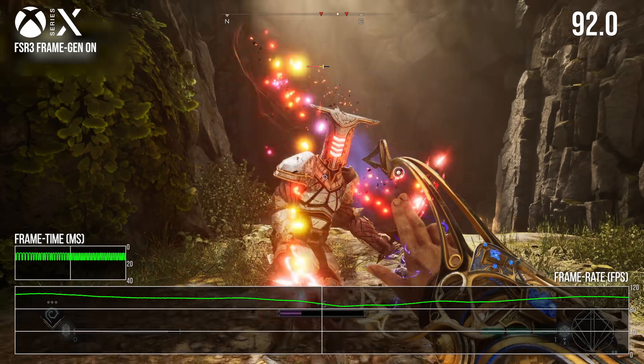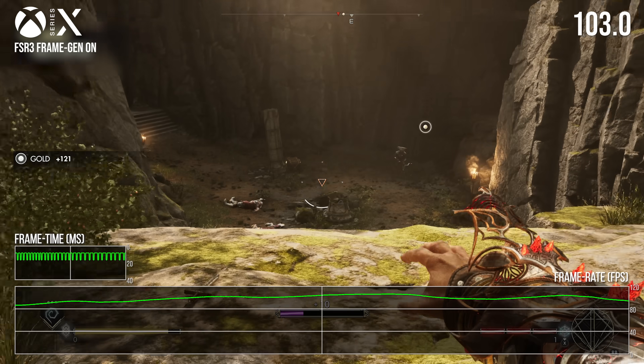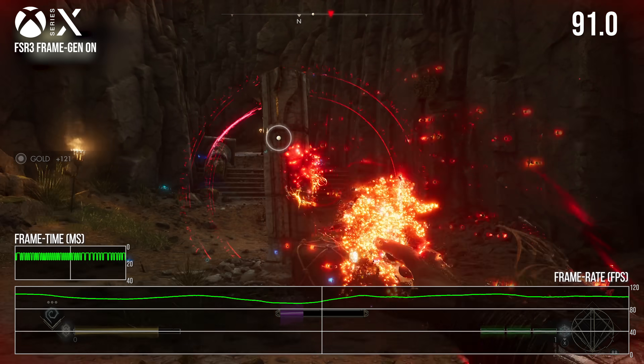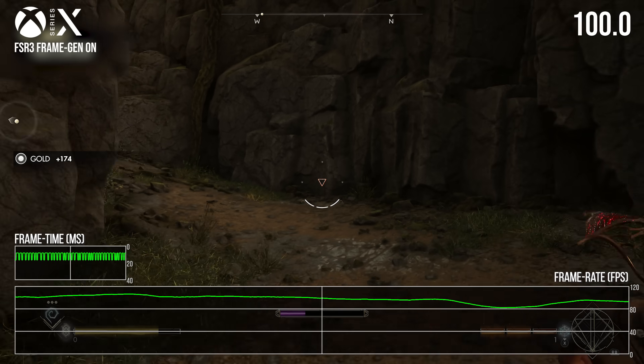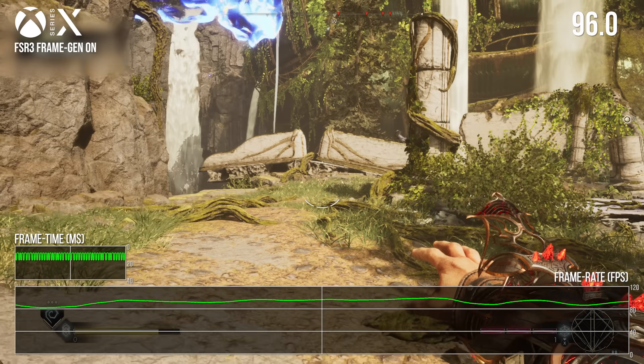It's finally happened! Frame generation technology has arrived on consoles, amplifying framerates and potentially transforming experiences. What you're looking at here is the first game to support it — Ascendant Studios' Immortals of Aveum — with frame generation delivered via an assist from Enduring Games.